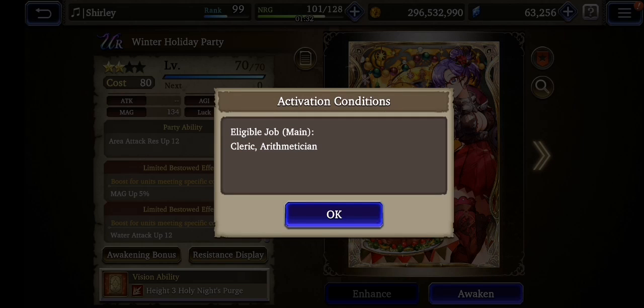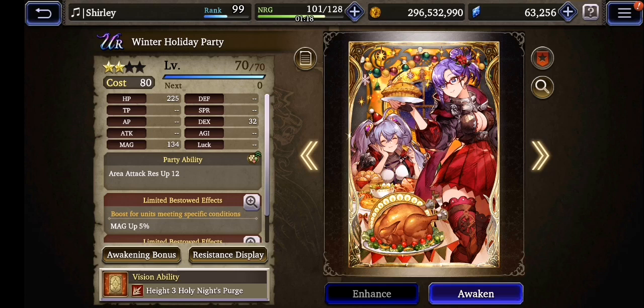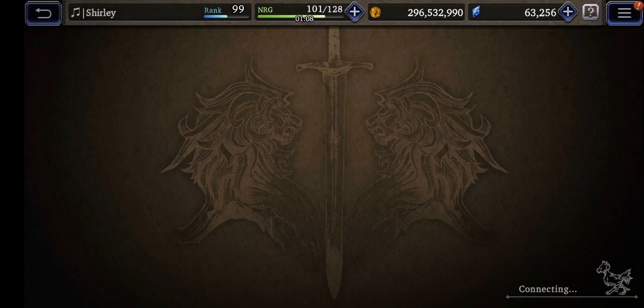Clearly it's meant for arithmetician-type builds — Eldira and Lila. Little Lila of Halloween also gets this boost. And mainly there is a party ability boost, a party ability skill — you attack race up.